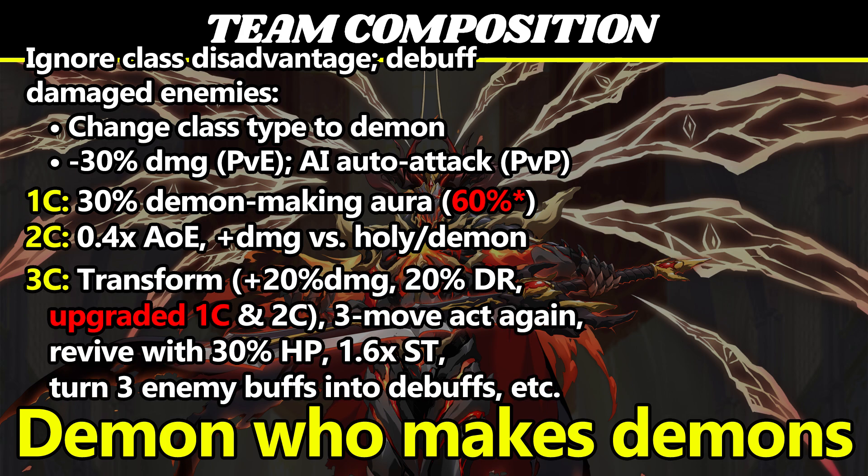His three-cost skill is a transformation, an act again, a revive, and an attack. When he transforms, he gets plus 20% damage dealt, 20% damage reduction, his 2c AoE gets upgraded to apply the lose-control debuff on every enemy demon, he also gets plus 15% attack versus holy and demon heroes, and his 1c Aura's chance to turn enemies into demons goes up from 30% to 60%. The attack itself is a 1.6x damage single-target melee that turns three enemy buffs into debuffs before battle, and also inflicts Curse of Wounding.